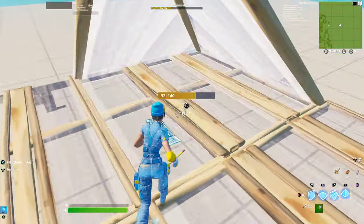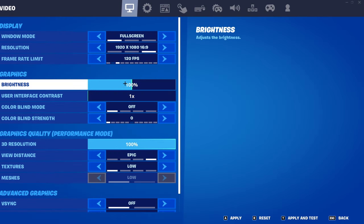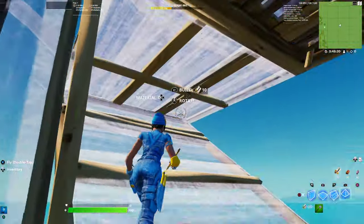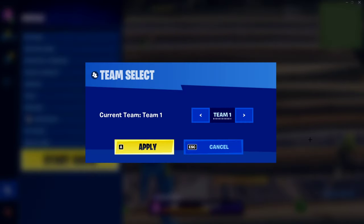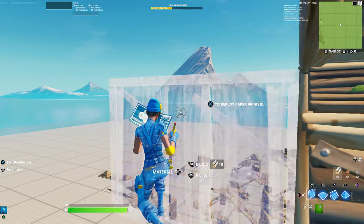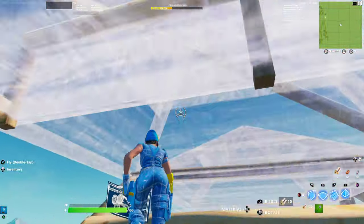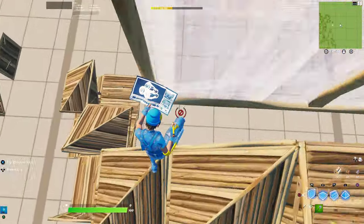Once you've maxed your FPS and brightness, your game will be running at the best of its ability on console. It will look as close to performance mode as possible. Unfortunately, as of right now Fortnite hasn't officially added performance mode on console, but these settings are the best workaround to simulate it. If you don't like the colorblind settings you don't have to use them, but they're highly recommended for console players wanting the best performance.